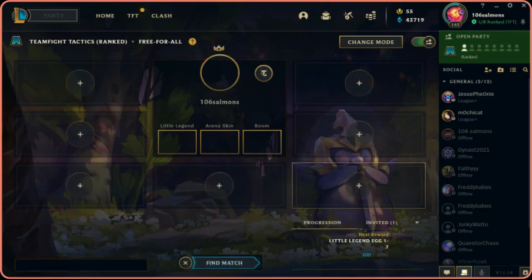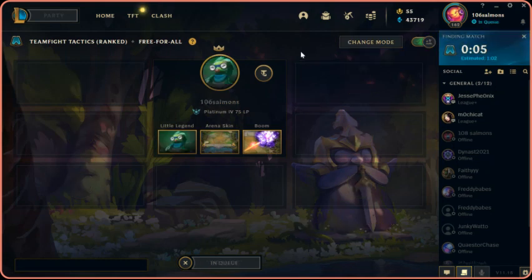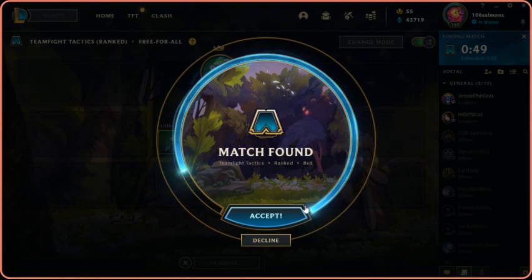Hi, welcome back. We'll be playing TFT if the client loads. We're gonna still play ranked but we're going to try out some more fun builds from now on. If we get 8th every game, we get 8th every game, and if we win, we win. Today, as you may be able to tell from the title, we're gonna do a crackhead Olaf build. Essentially 300 Justice Olaf three-star is the plan, so we're gonna slow roll for him. We did demote last game, which is a bit of a shame, but I'd rather have more fun.